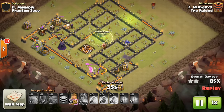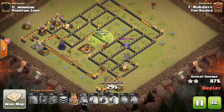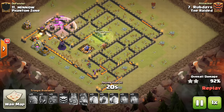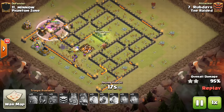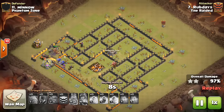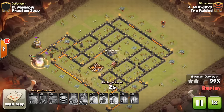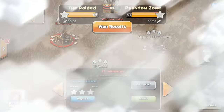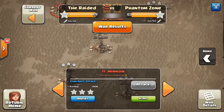I've seen some effective use of single-target inferno at town hall 11, especially with ring bases where queen walking was needed — if you got caught in that inferno without a freeze spell, you were pretty much done. But at TH10, I would not run inferno towers on single target. Really nice job here by Rub — a solid, solid three-star right there.